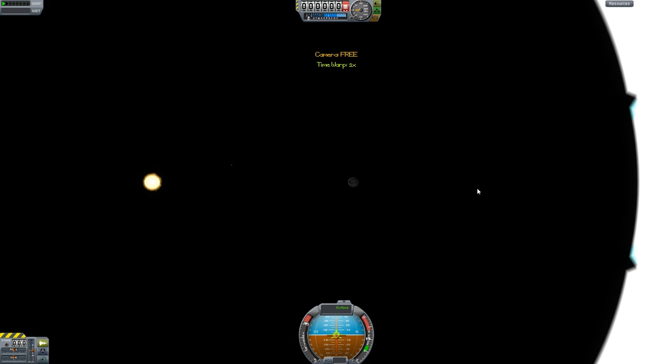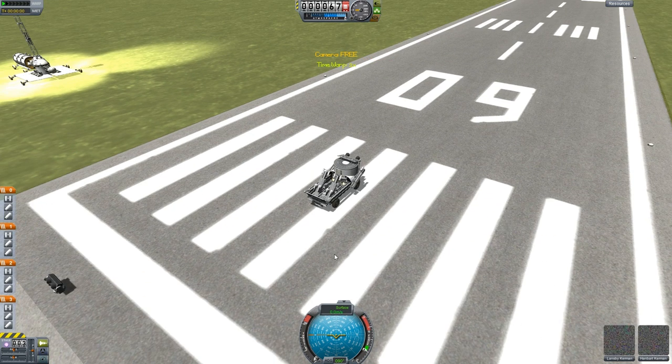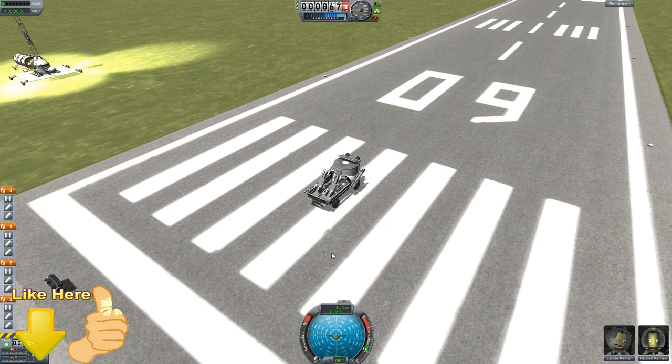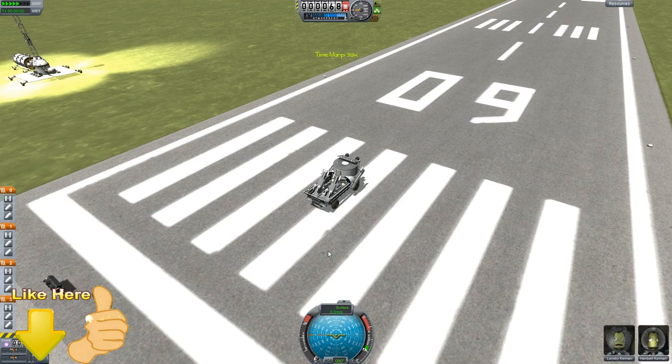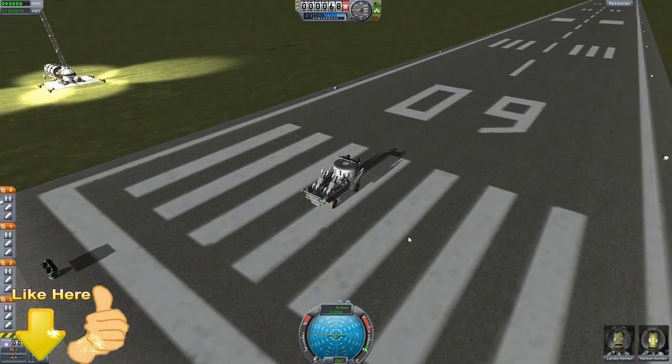Getting off the runway, you've got to be very, very careful and go slow, otherwise you'll destroy the actual tires.